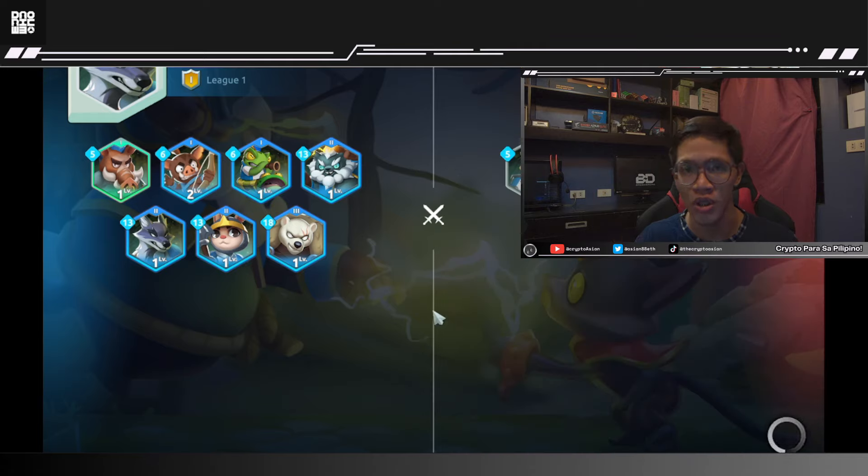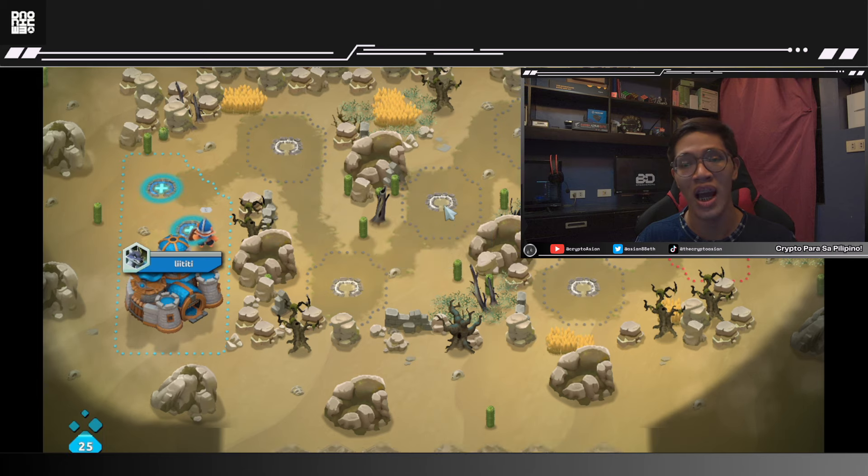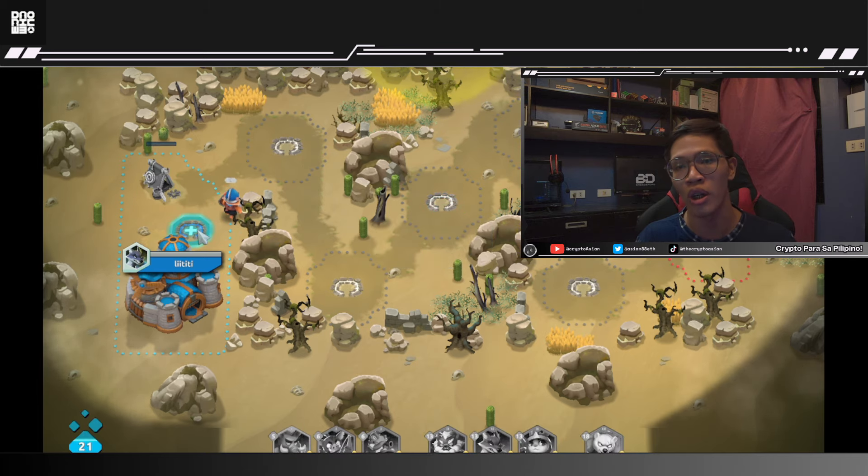The controls for Wild Forest are simple. You can click on buildings and spots inside territories on the map to upgrade or build new buildings. You control units on the map either by dragging them to their new movement or target location, or by double tapping to command all units.